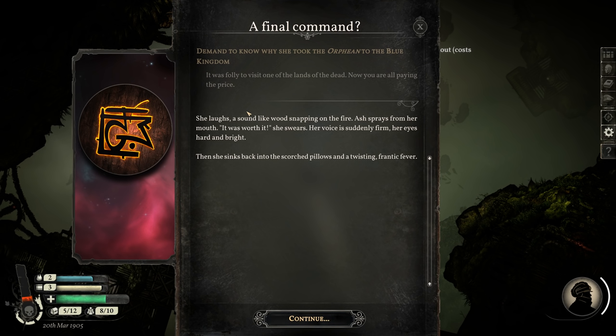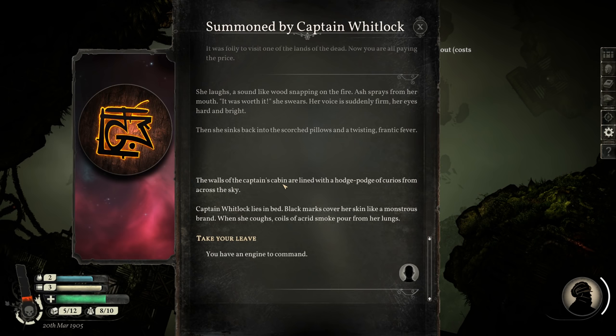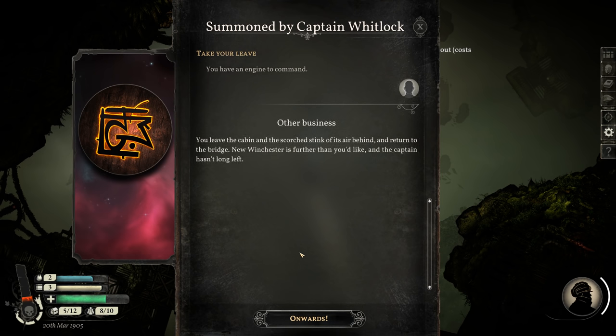When you choose the other option — yes, I'll do whatever your last order is — the order is just 'be a better captain than I was.' You leave the cabin and the scorched stink of its air behind, and return to the bridge. New Winchester is further than you'd like, and the captain hasn't long left. Onwards.